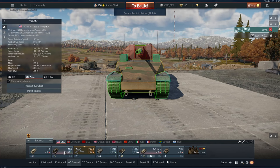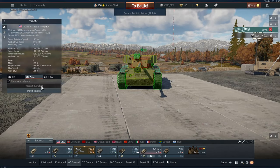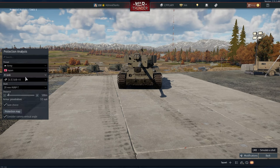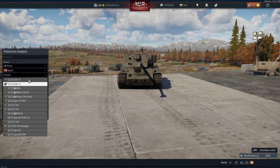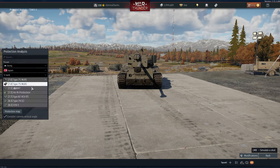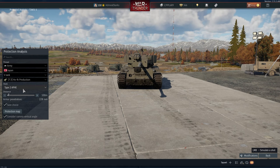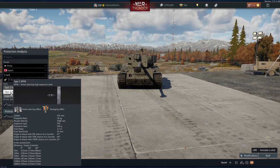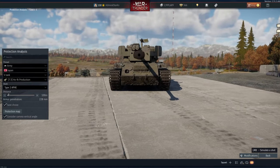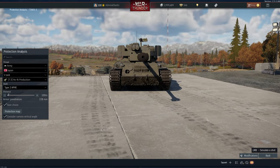We're gonna go USA, grab the Super Pershing, go to protection analysis, go to Japan. I think it's rank 4 — not entirely sure. Hori Prototype — we need Hori Production, that's going to be rank 5 then. Hori Production — and it has a lovely shell: Type 2 APHE. So basically it either pens and one-shots or it doesn't pen at all.